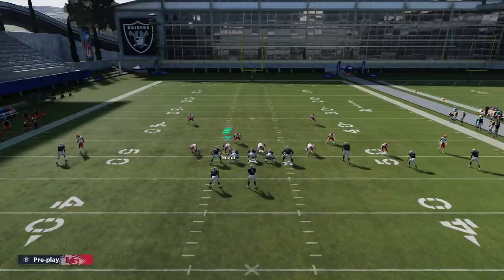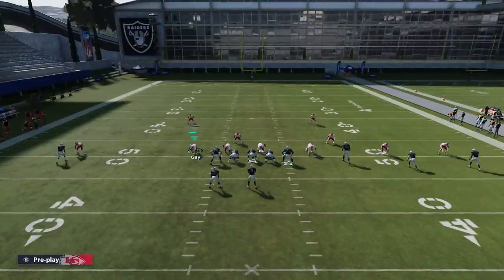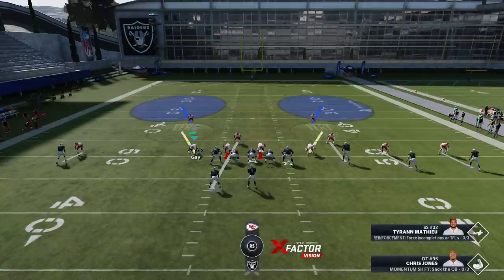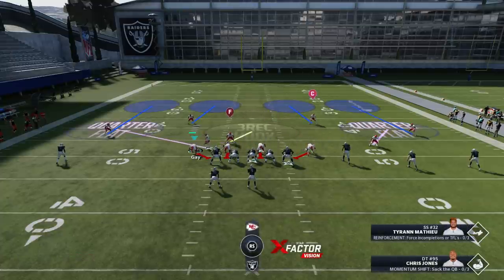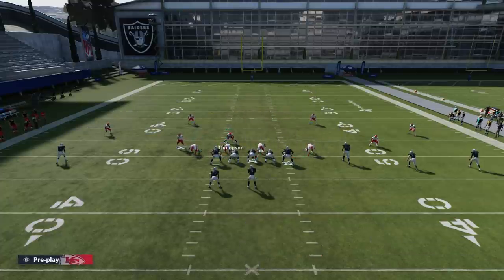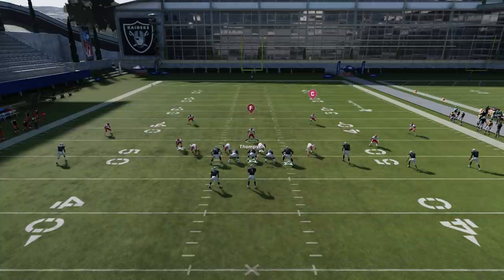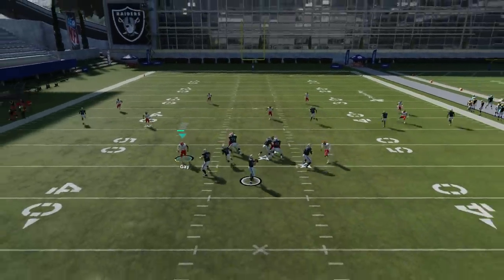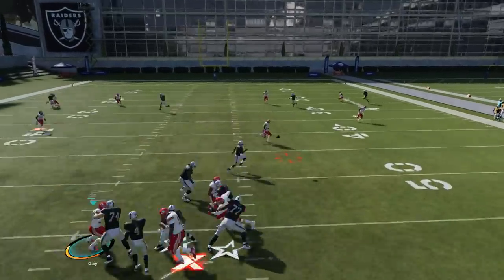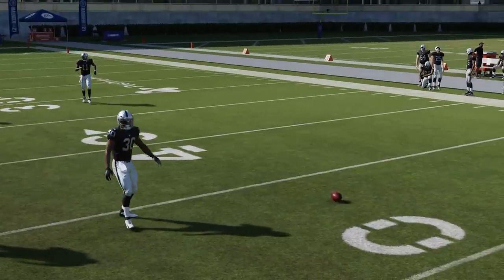When it comes to the cover two man, one of the real upgrades with the new defense is you can put these guys on vert hooks. Vert hooks are okay but they really don't cover well against crossing receivers. I find that the three rec hook does a really good job of covering multiple receivers — I'll just let the play run real quick with no adjustments, just watch the three rec hook.